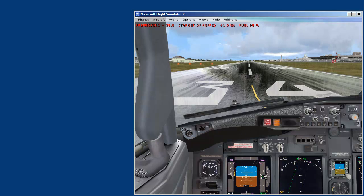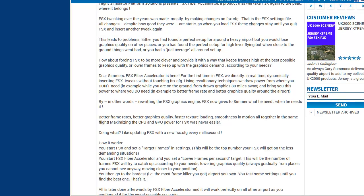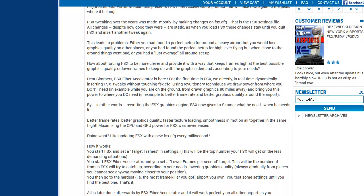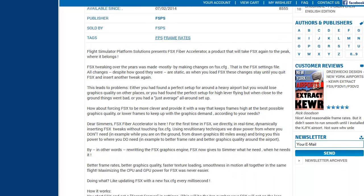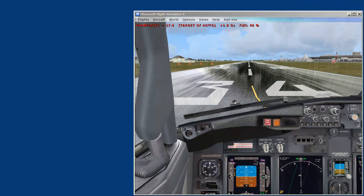FSPS has a demo that you can use. If you go to SimMarket.com and pull up the FSX Fiber Accelerator, scroll down and read the text, right there you can download a demo. It says you can get five single uses of the application for five minutes each. I actually downloaded the demo and got five single uses of 60 minutes each. So I'm not sure which is correct, but you can try going to SimMarket, taking a look at it, and try the demo.